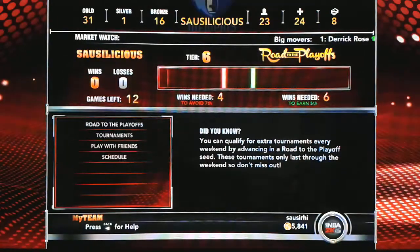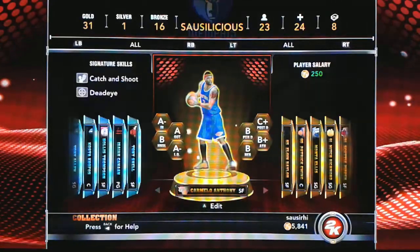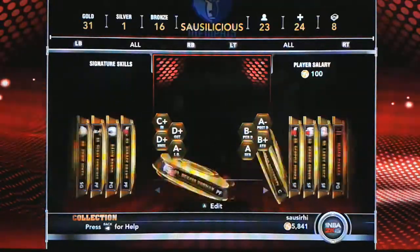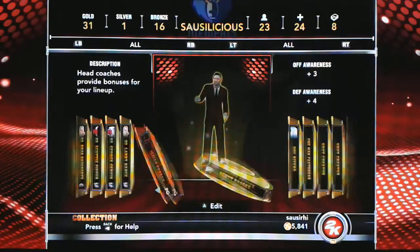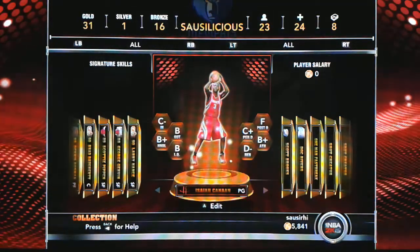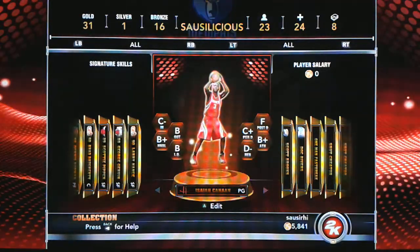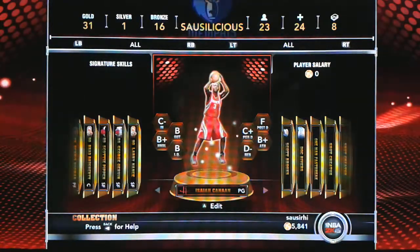Let's go into my collection because I started out with Isaiah Kanan as a bronze player. Here it is — Isaiah Kanan, Rockets point guard. I started out with him because he's one of the very first players I received in the opening starter pack for MyTeam — they give you some players to start out with.